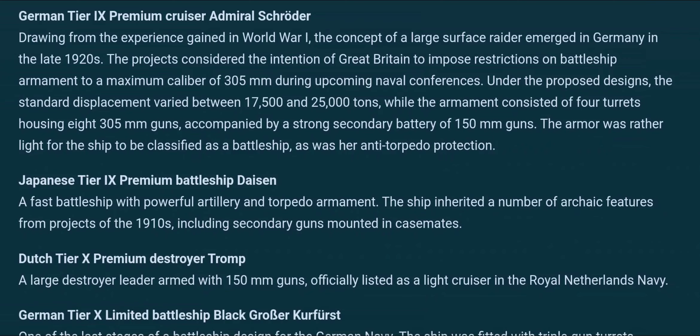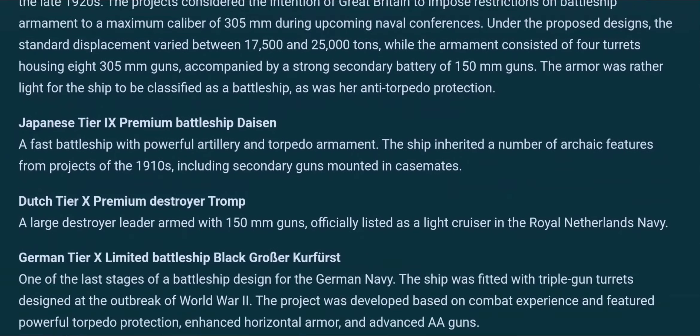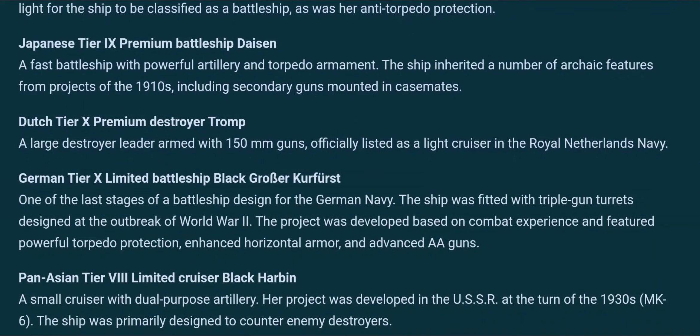There's a Japanese premium battleship — a 1910 design at tier 9. We get the Trump, another Dutch destroyer, and if that's anything like the Honingen at tier 9 and can launch airstrikes, then color me interested.